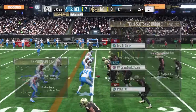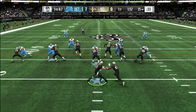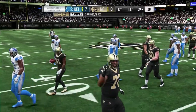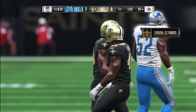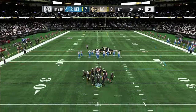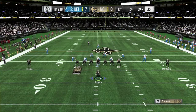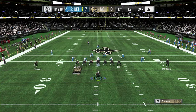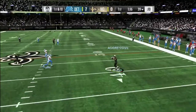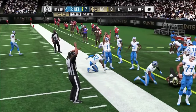For the first tip, do not hold RT or R2 — the sprint button — at the start of every single run play. When you first hand off the ball, do not start sprinting immediately. I'm sure you've heard other YouTubers saying that, and they've been saying it since at least Madden 18. Once you hold the sprint immediately, your blockers don't have enough time to set up their blocks.